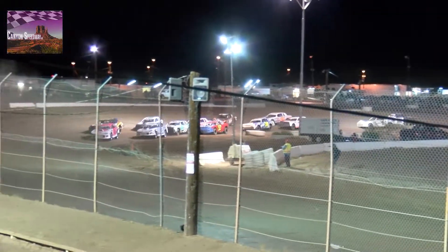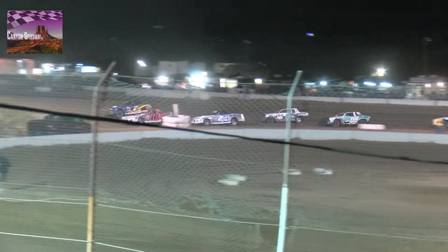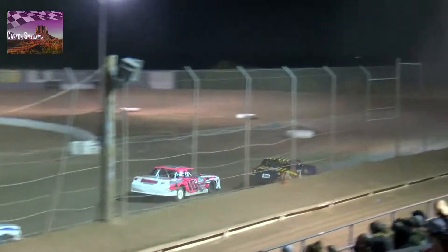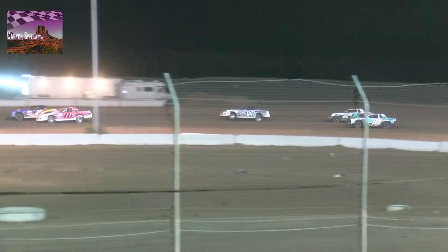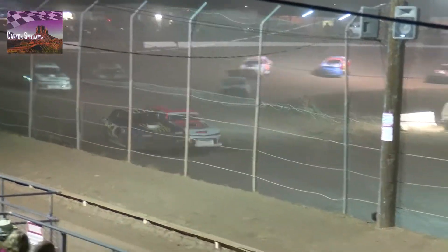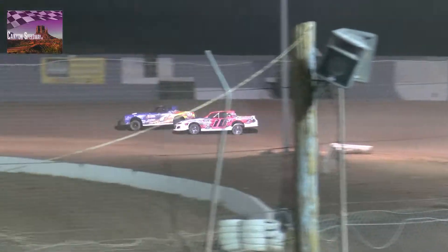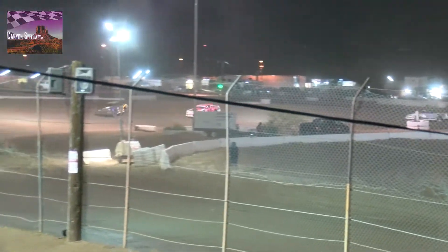He's going to have to keep it matted because Brett gives him the green flag and we're back underway. Madrid goes to the outside — he likes it high and wide, and he's going to look to get some forward bite as he tries to make some moves on the 10. He's still high, wide, and on the outside. They're door-to-door coming off turn four. Anthony Madrid makes the pass, gets the spot, as the 10 of Nelson fights back down low on the inside.